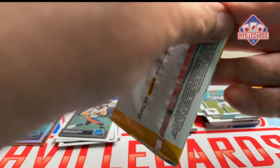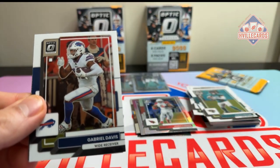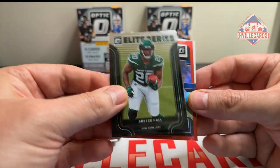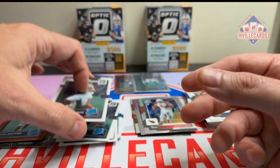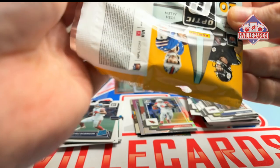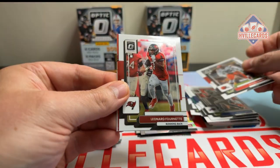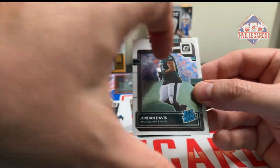Last two packs: Gabe Davis, Reese Hall, Daniel Bellinger, and Wondell Robinson. Our last pack — last chance at a downtown. Didn't get it. Miles Garrett, Fournette, Danny Gray, and a Jordan Davis.